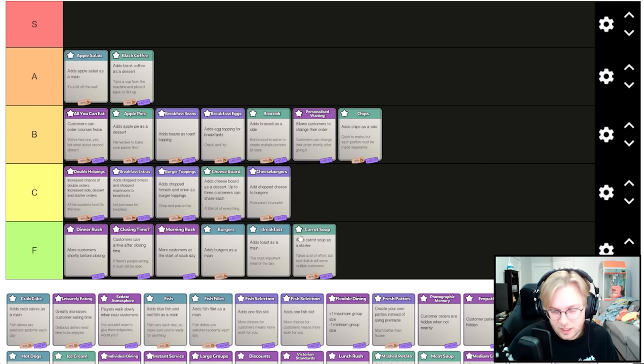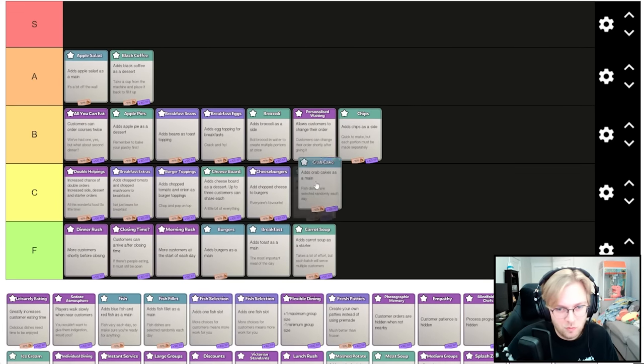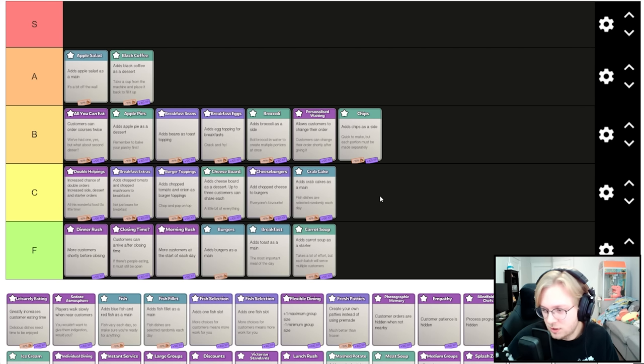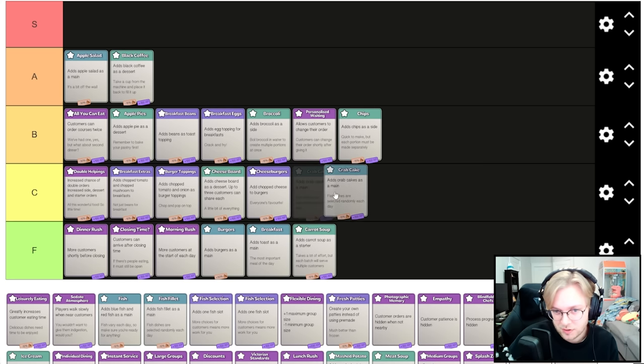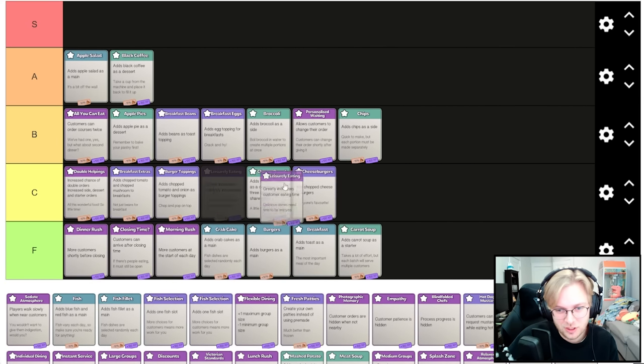Carrot soup is F tier — the rushes are manageable but still bad, and adding other mains is worse. Crab cake is the worst fish addition because it's the most complex — you need an egg and flour, while all other fish you just chop and cook. I would not take crab cake; I think it's worse than the rushes as well.